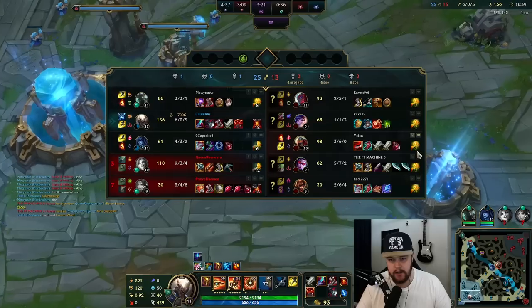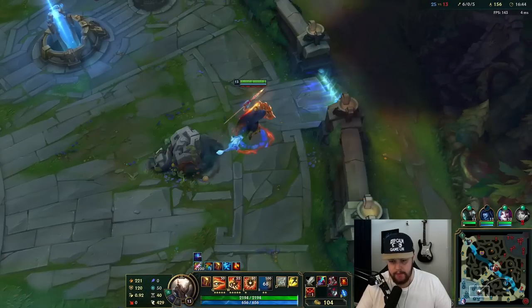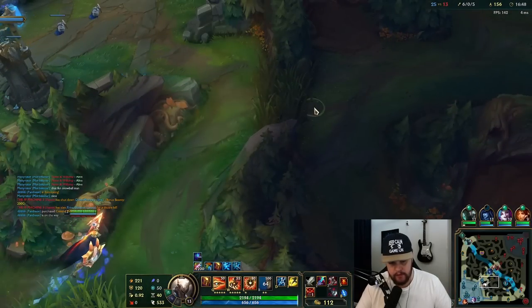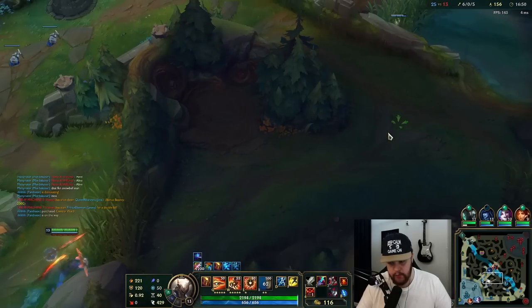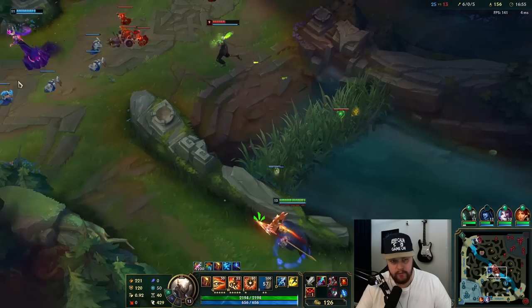Normally earlier I would have bought CDR boots, but at this stage of the game with the amount of gold I've recalled with, Steel Caps are the play. They are very heavy on AD — I do have to worry a bit about Brand damage but it's mostly physical damage and auto-attack based, so this is going to be great. Rotating mid; I have my blue smite completion as well so I can use that movement speed. Lissandra just has to make an engage happen and it's fine.